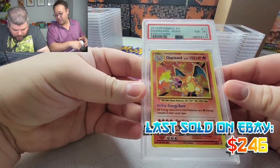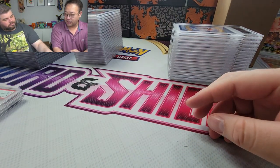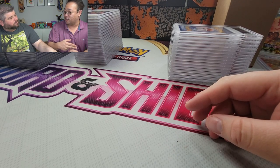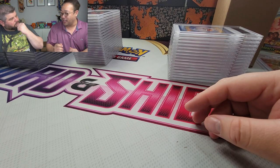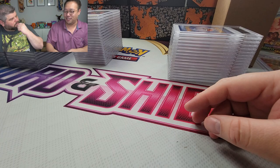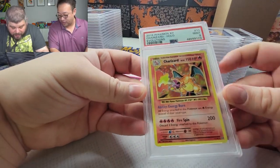Did you see that TikTok video of the guy? He had a randomizer that picked a pack to cut, and he cuts an Evolutions pack. The back is a white code card, he pulls through, and he slowly reveals a fire type — it was a Charizard. He was so sad. I submitted a bunch of these — this one got a 9.